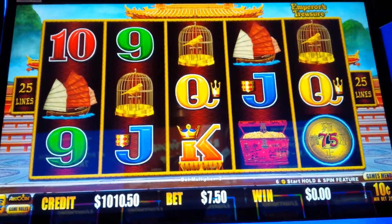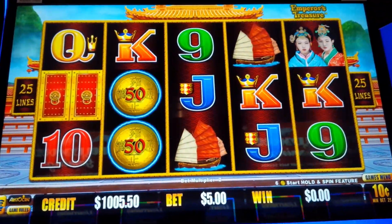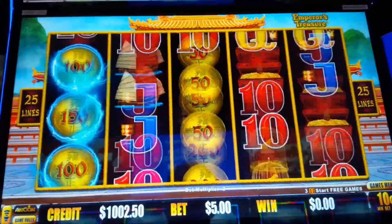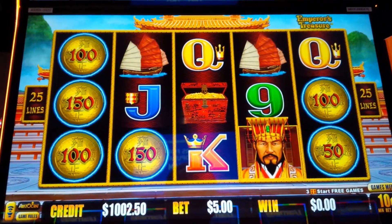Doing ultimate chaos betting — that just means I bet what I want, when I want. We're at the dime denomination. Let's get something cool, and that's at the five dollar bet.